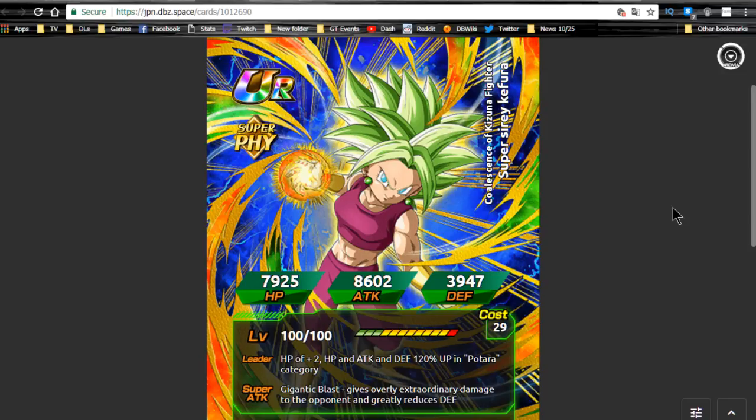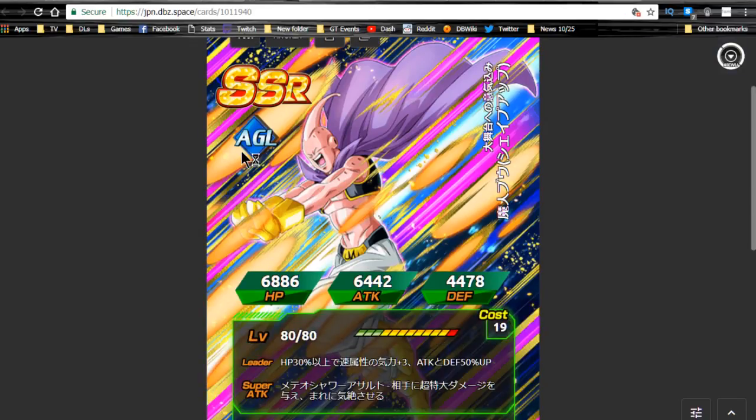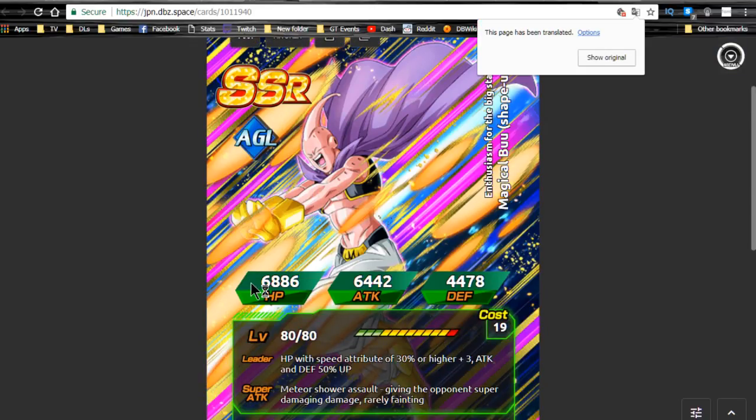Releasing these units without Dokkan Awakenings helps Global catch up further, since a later Dokkan Awakening fest gives Global two extra weeks of catching up. We're already only about three months behind instead of six like before. We might just get Kefla and UI Goku together — probably once 120 leads drop. Overall she's a decent unit. I like her but I'm not going for her. I think they should do a step-up like Blazing where by the third multi-summon you get a guaranteed featured unit, but it's a guaranteed SSR pull which is something.